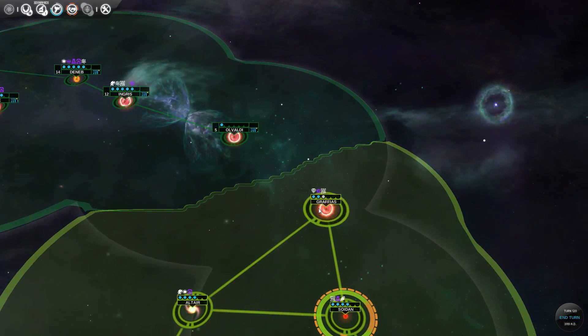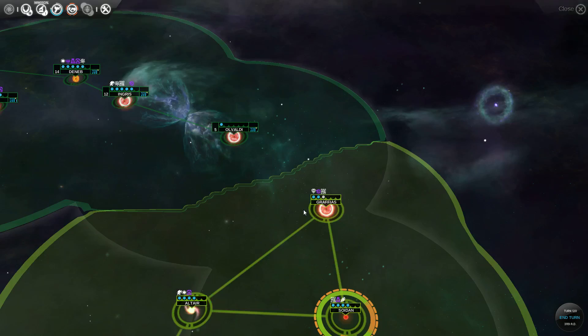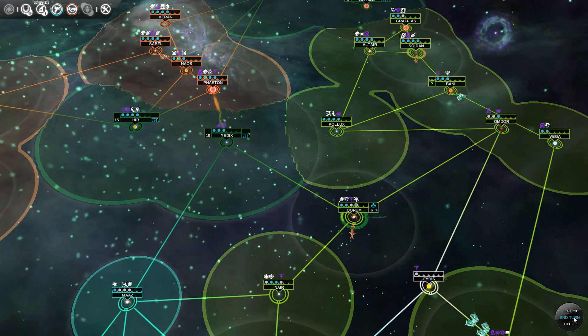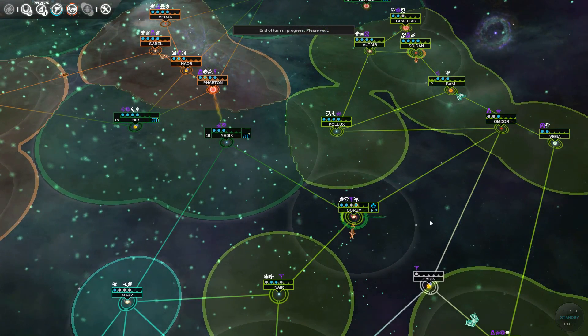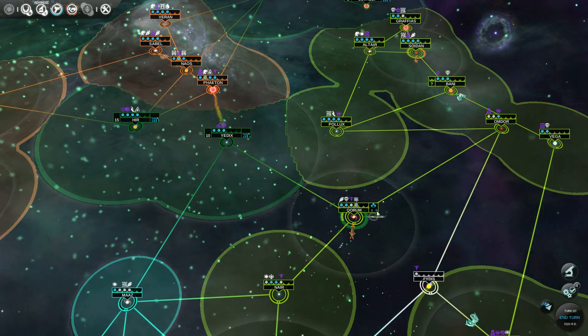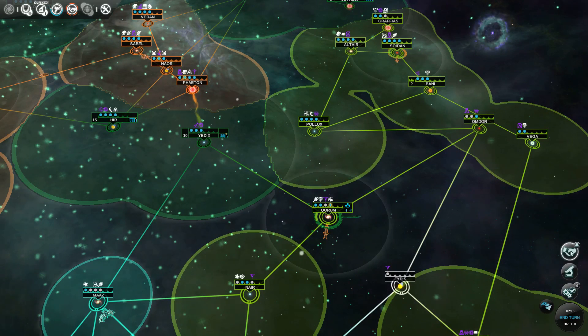Am I actually able to tell that they're not colonizing this one? It's probably because of the amoeba. We might even actually take over Quorum. Eight more turns — eight is actually within reach.